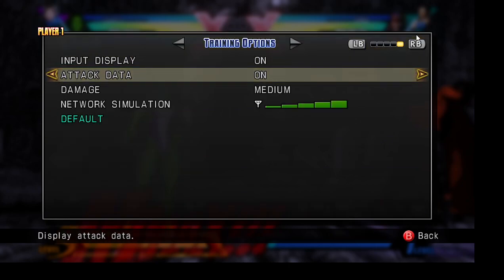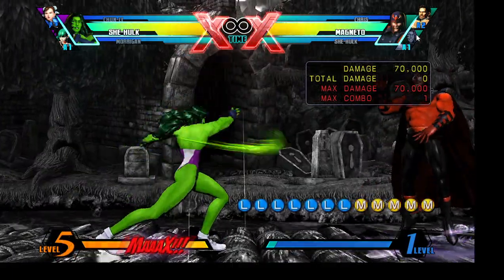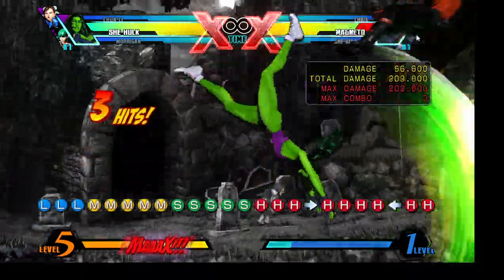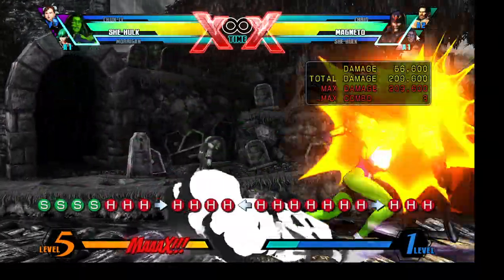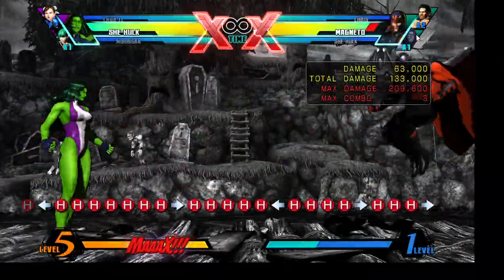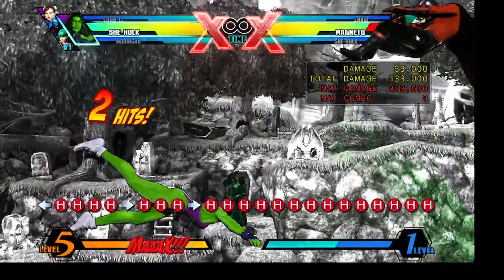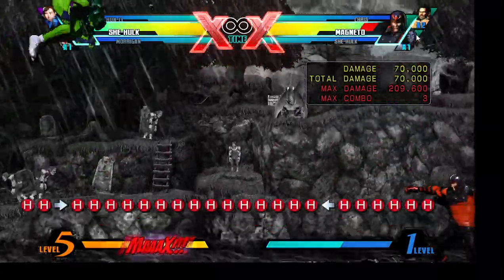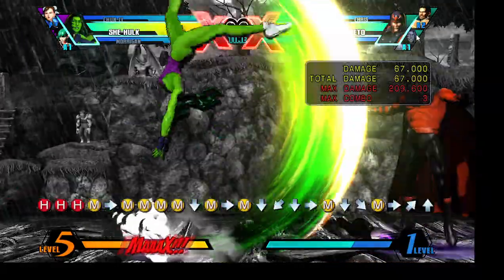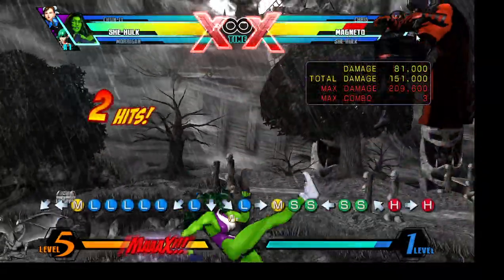There we go — input display and attack data. So that's light, medium, special, and heavy. I like her because her back and forth heavy attacks are really fun. If you just hold back and then heavy, you can just somersault. And then you can do that to end it. She's fine — she just has a lot of momentum, I think.